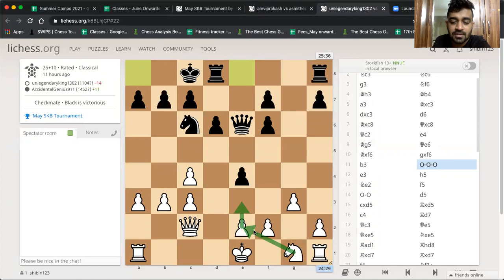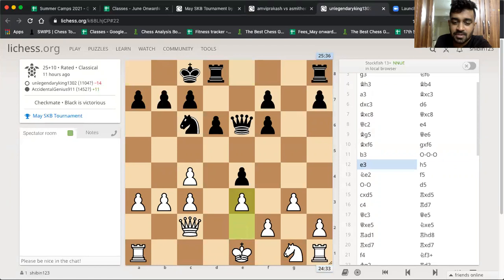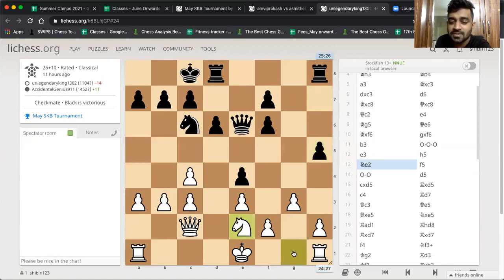He can still go knight e2 and castle. But Aditya goes castles short. Pawn h5 — that's his idea. Basically, Aditya needs two moves to castle, and then he'll have to start pushing these pawns. Once he gets these pawns rolling, it'll be good for him. But the problem is he's behind in development. Agash takes, he goes f5.